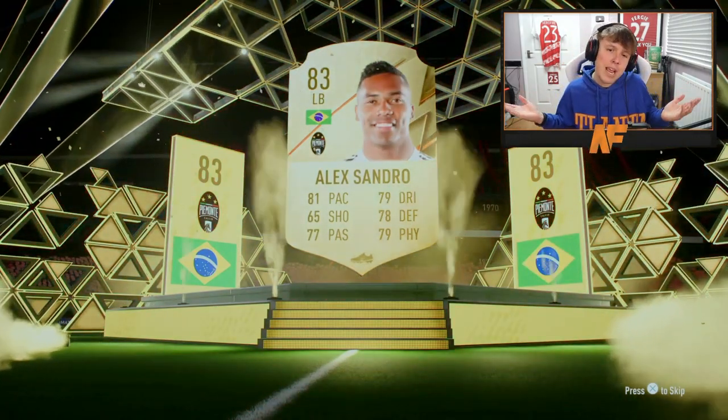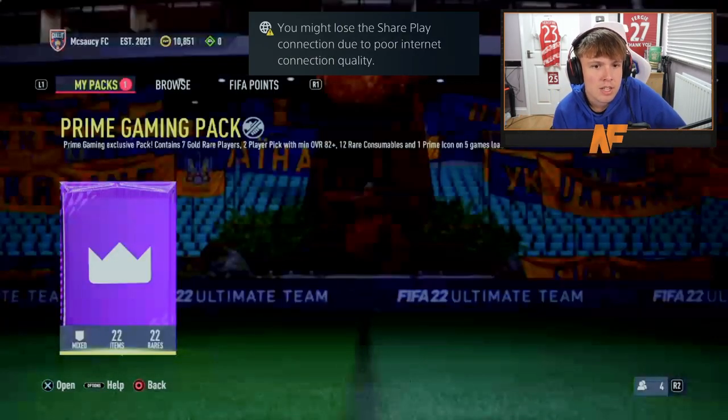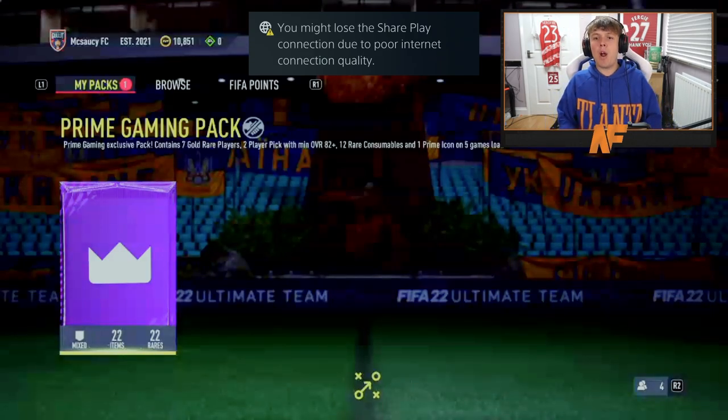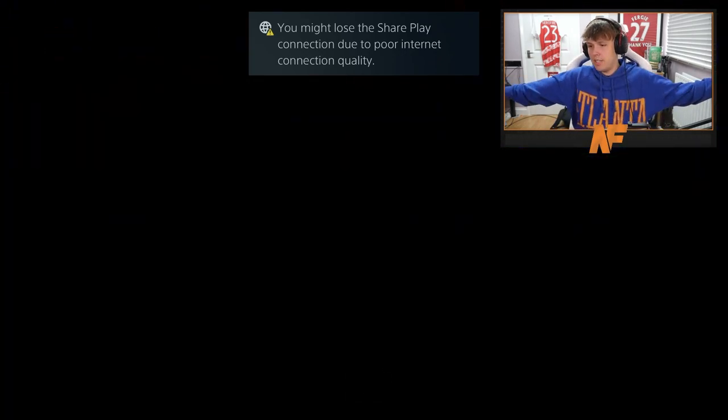Shout out to Jake - this is actually a prime pack, the first prime pack we're going to open up. I don't even know what you get from this - it contains seven gold red players, two player picks with minimum overall 82-plus. There's also one prime icon on the five-game loan as well - we don't really care about that part, but it's all part of the parcel.